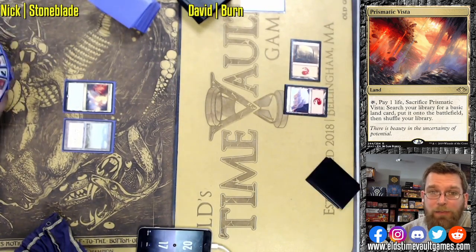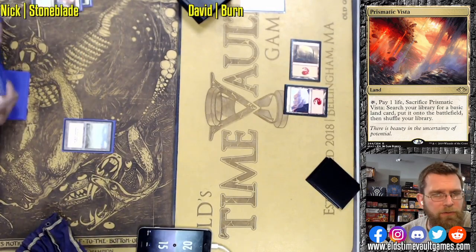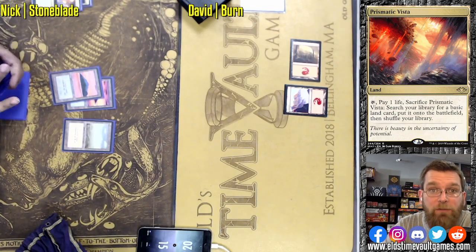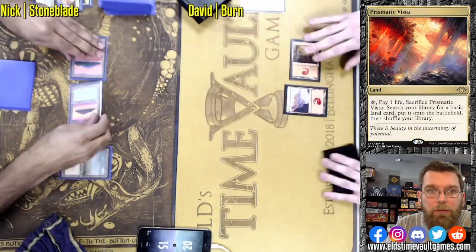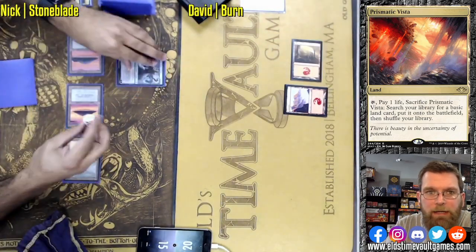David on Burn — a really weak opening here, no creature to apply early pressure. So far, just a Chain Lightning to the face on turn two, not the speed that Burn needs. Not sure if he had to mull or not. This may actually be David's first tournament ever. Burn is a perennial playable deck in Legacy, able to play alongside all of the other Legacy decks.